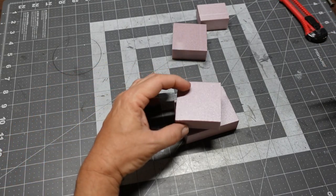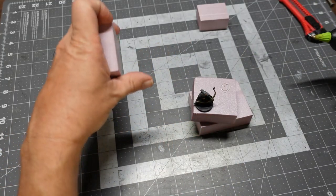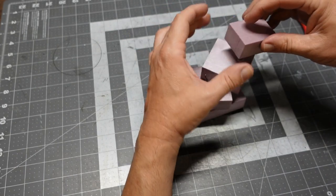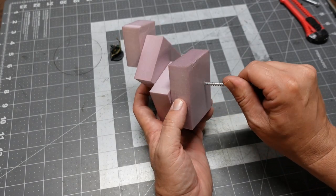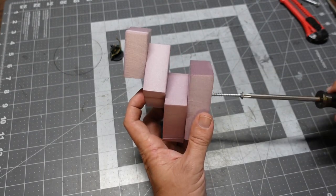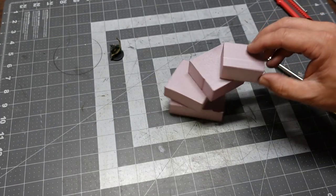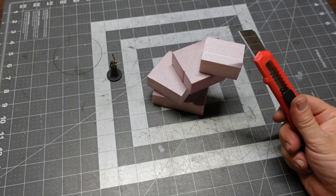I'm gonna glue up these blocks of foam — I wanted kind of a crescent shape to the rock formation. Got a mini there to keep scale and make sure I've got a few playable flat areas on the different levels. Just gonna drive some two-and-a-half inch deck screws up in here, being mindful of areas I might want to cut away. That gives it a little weight so it won't tip over.